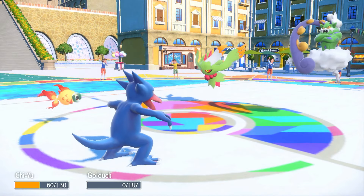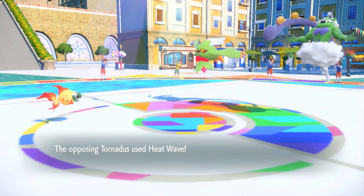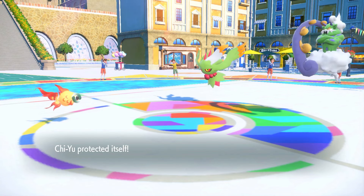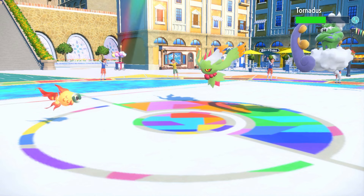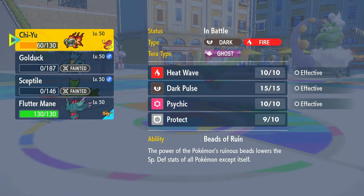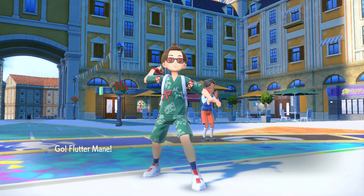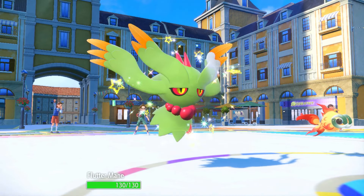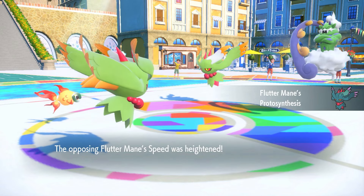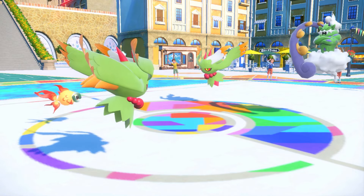Dazzling Gleam comes out, gets rid of my Golduck. Tornadus goes for Heatwave. Tornadus goes to bed! I need to be smart about what move I lock into with choice. I think I have to go Shadow Ball though — because of Iron Crown in the back. What is its booster — Special Attack? No, it's speed.